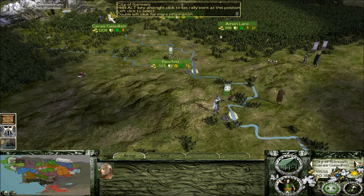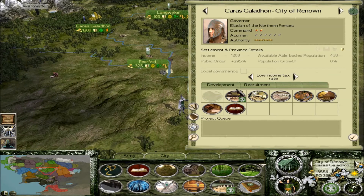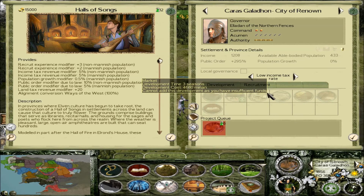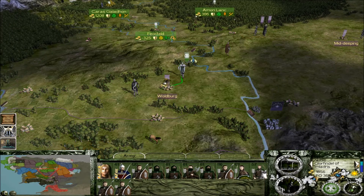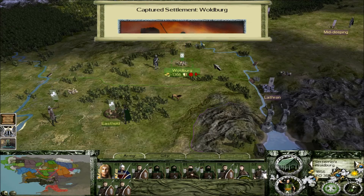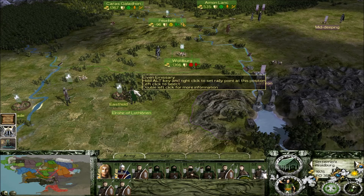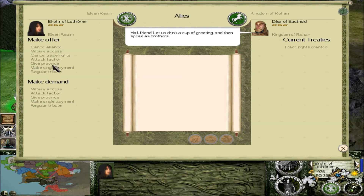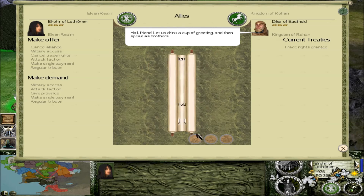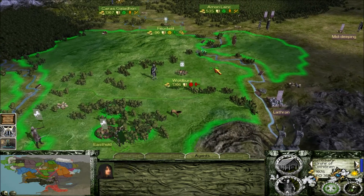Karas Galadon making us lots of money. Do we need to build anything else here? Yeah, probably. Hall of Songs, Feasting Hall — population growth — useful. Let's do that. Take the Waldberg. We're actually not going to fight this — there's like one unit in there. We're going to move on with our lives. Occupy. Let's give it back to Rohan. Give province. There you go. Yes, we'll be friends.